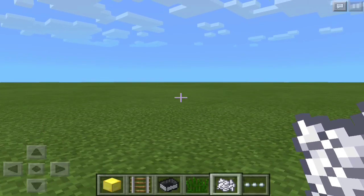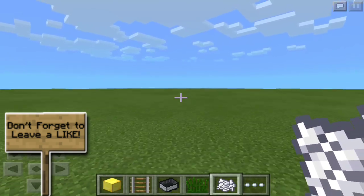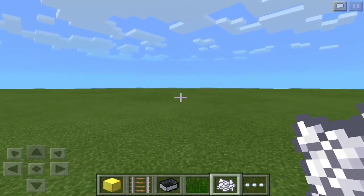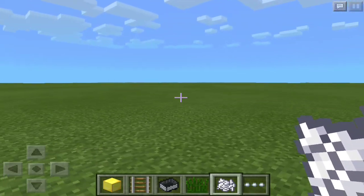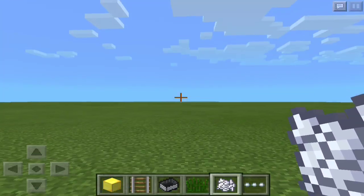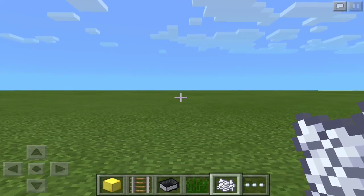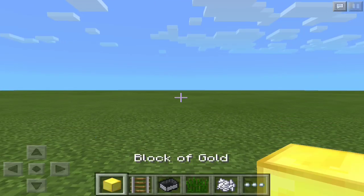Hey, what's up guys, AA12 here and welcome back to another Minecraft Pocket Edition tutorial video. In today's tutorial I will show you guys how to make floating rails. This will be really useful if you want to make a really cool roller coaster in the sky and you don't want to put blocks under it. But you're going to need everything in my hotbar right now to do this awesome glitch.